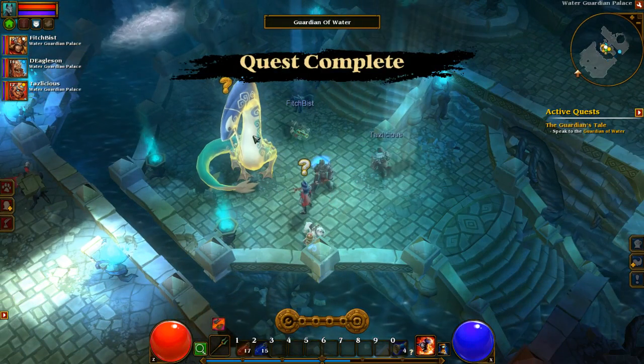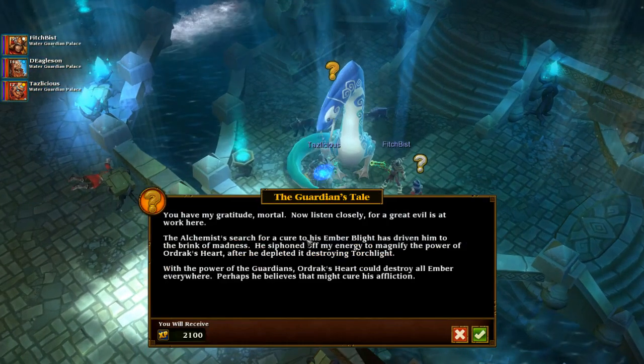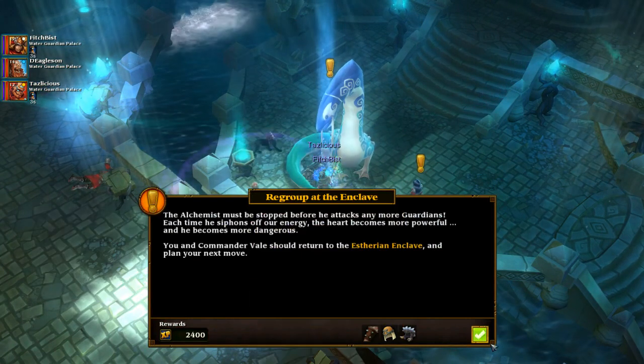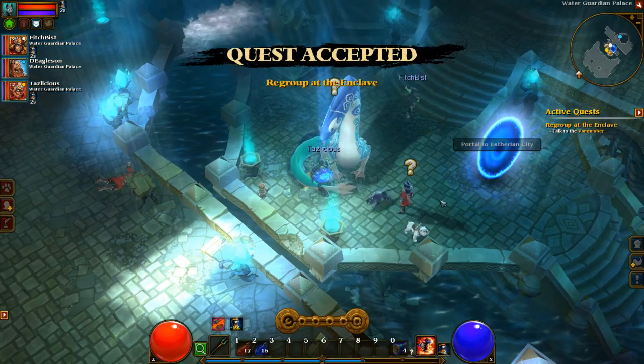There's an NPC here with a question mark on his head, I'm going to talk to him. Quest complete — now I need to talk to the giant dragon thing. Choose your destiny — this is the part where I ended my last session.